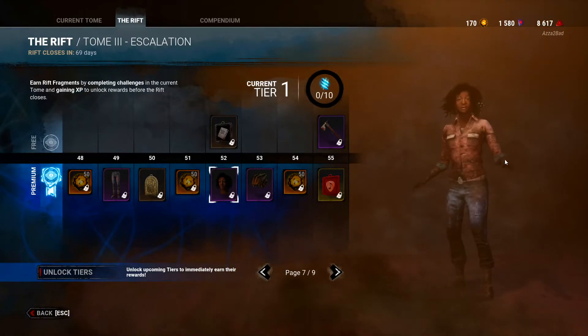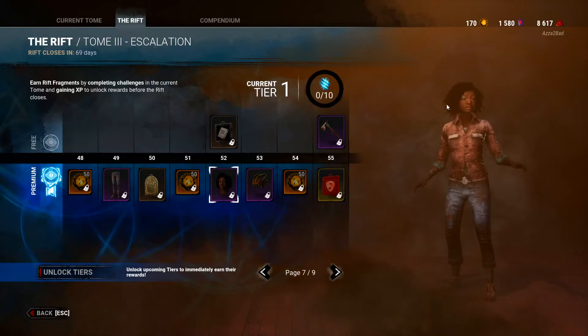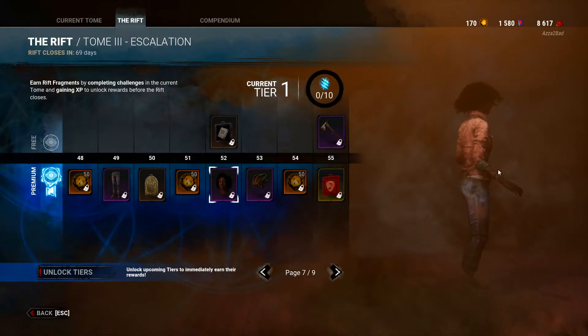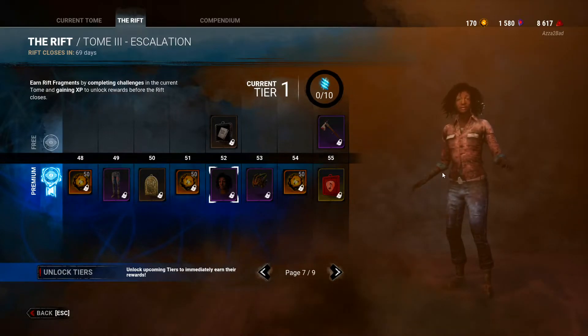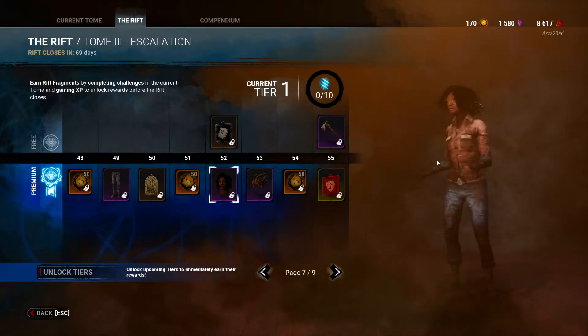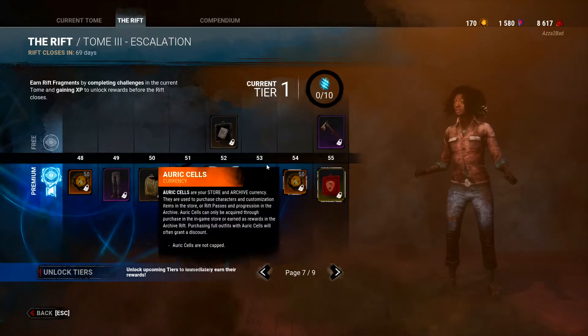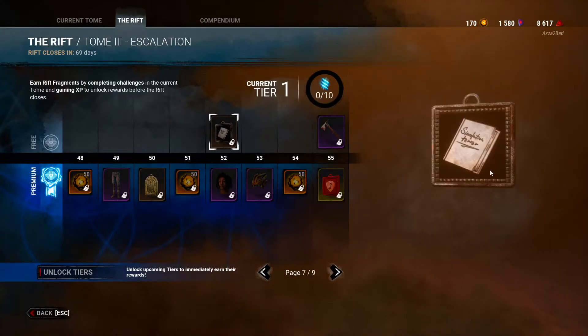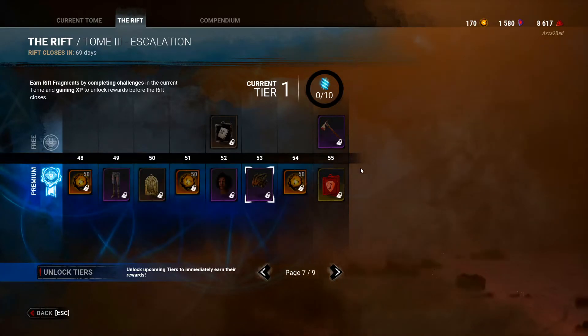This outfit for Claudette — they've done a lot with the hair physics. The hair looks better; I'll give them that, Behaviour. They've done a much better job with the hair compared to previous skins. Look — it even moves and has its own physics. That's awesome. Simulation Terror charm — just a charm.